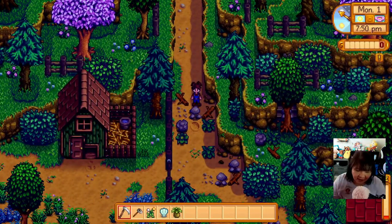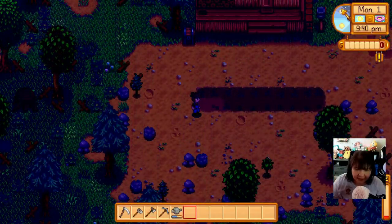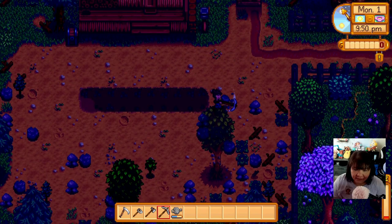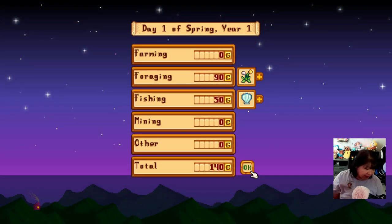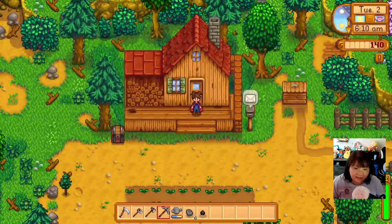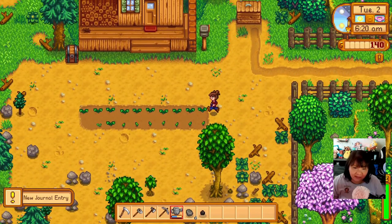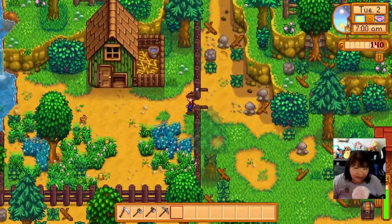All right, so we made it back home. It's 7:50 and I still have time. We got some more wild seeds - let's plant these before we go to bed and use the very last of our energy, because you cannot waste energy in this game. 140 gold our first day - not bad! Let's check the weather for tomorrow: it's gonna rain. Fortune teller says a little extra luck today - nice. And the backpack and fishing rod - I'm excited!